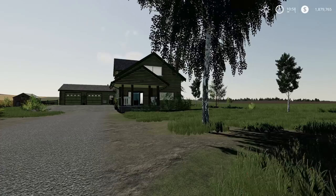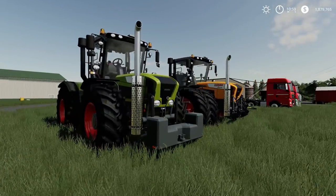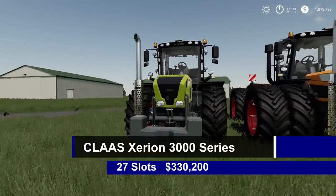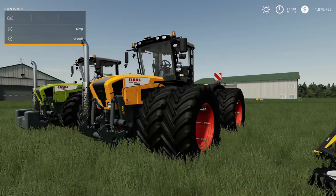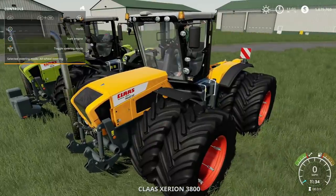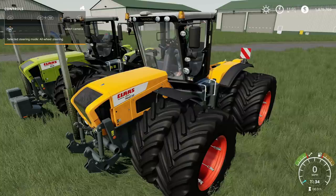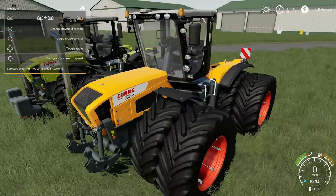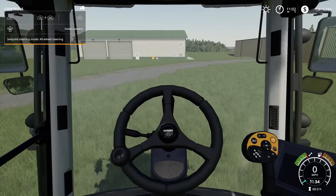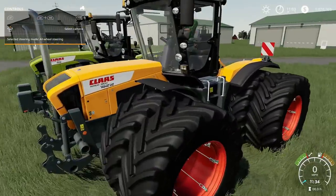Let's start off with the big one — the CLAAS Xerion 3000 series, 27 slots, 330/200. These are beautiful. Let's put up the help window and enter the vehicle. We've got map size, horn, toggle steering mode — all wheel steering, front wheel, crab steering left, crab steering right, back to all wheel — and change driving control, going up and back down.